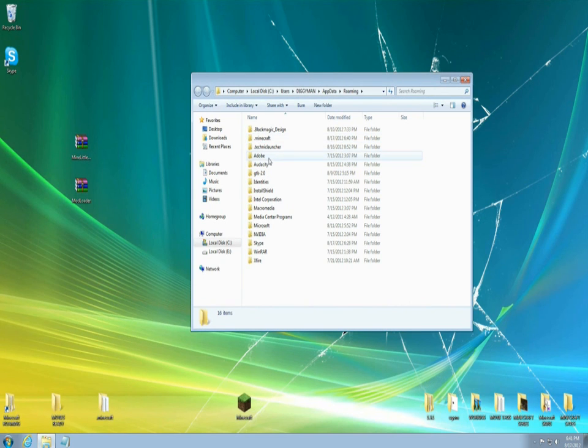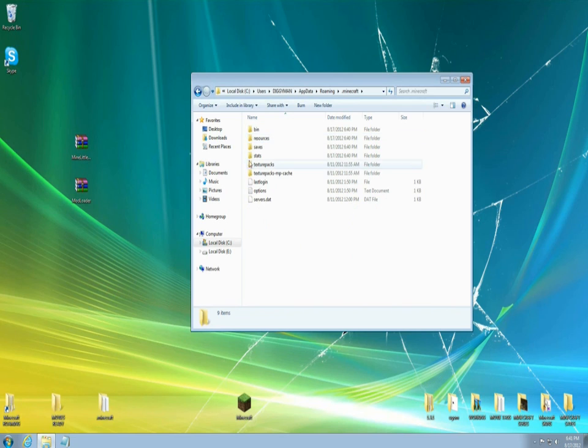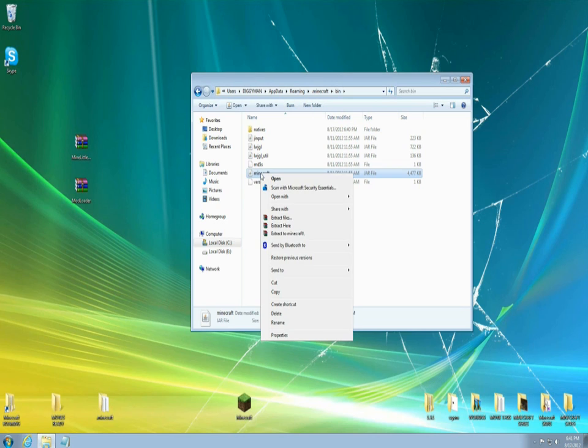Find your .Minecraft folder here and open it up. You're going to see bin, resources, and all kinds of stuff. Open your bin folder and find the Minecraft jar.